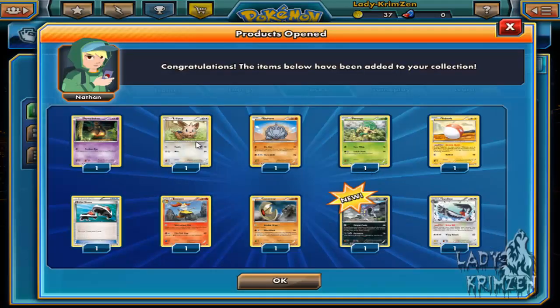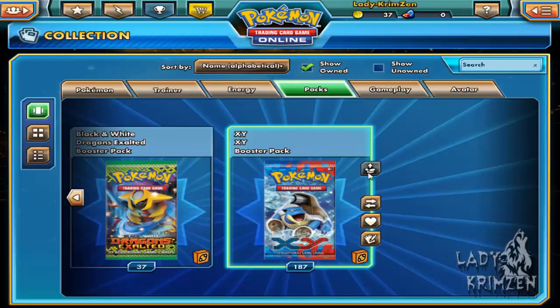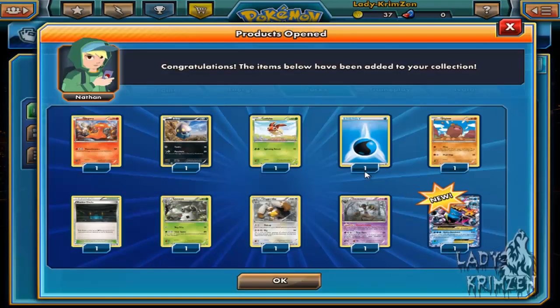Next pack: Pumpkaboo, Lillipup, Rhyhorn, Pansage, Voltorb, Roller Skates, Braixen, Lunatone, Malamar as reverse holo, and Swellow as the rare — at least it's not Talonflame, anything but Talonflame! Following pack: Slugma, Inkay, Ledybar, Water Energy, Diglett, Shadow Circle, Spewpa, Digzabee, Trevenant as reverse holo, and a Blastoise EX.